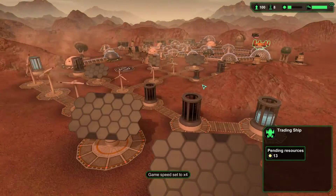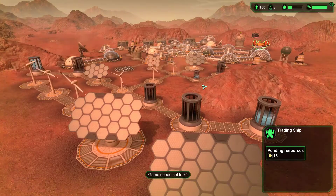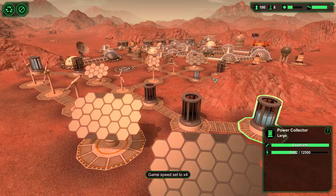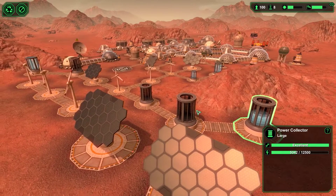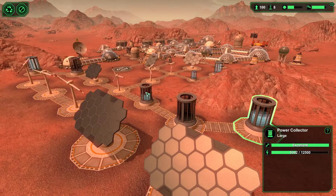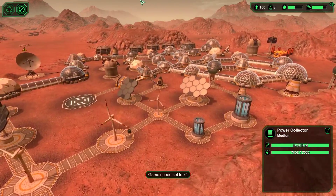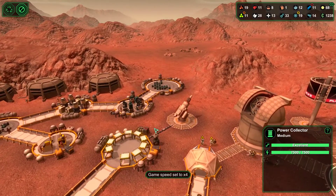Thankfully, this sandstorm arrived at the beginning of the day, because we didn't have a lot built up in our power collectors. That would have been bad if it had cut off our solar panels before they managed to fill up all these collectors here. Yeah, you can see how rapidly they fill up — that's so nice to see every single time. We have 33 spares, which is just fantastic.